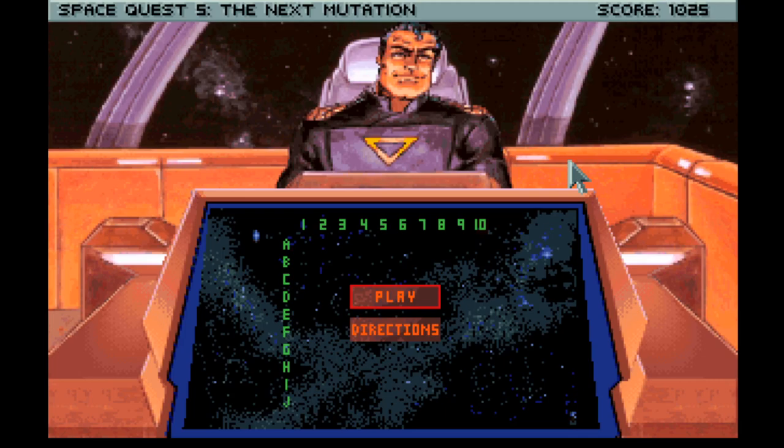Hi everybody, welcome back to Space Quest 5: The Next Mutation. We are just about to face off against Quirk in what I think is called Battle Cruiser, which some of you guys have said is a bit like Battleships. I'd like to think I'm not too bad at Battleships, but I guess we'll see. We've got the basic grid and stuff here. We need to take this guy down a level or two - he's a proper douchebag.